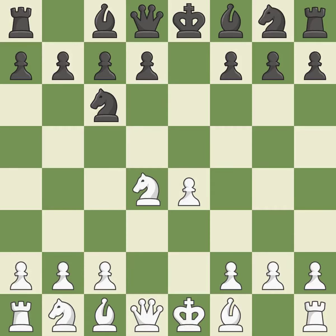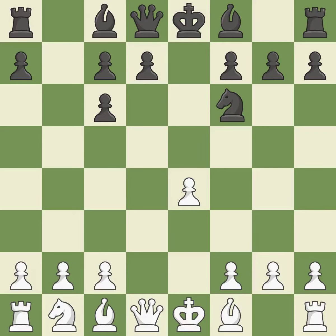Nxd4 recaptures the pawn and centralizes the knight. Nf6 advances the knight and engages in an attack on the exposed e4 pawn. Nxc6 captures the knight and forces black to double their c-pawns. Bxc6 captures the knight, controls the d5 square, and opens up the b-file.